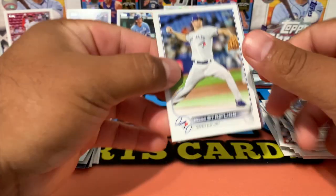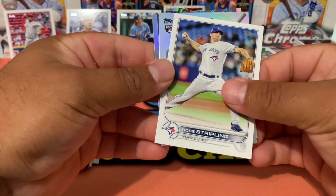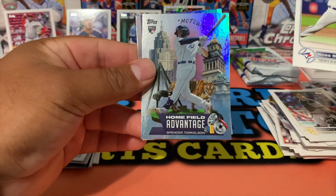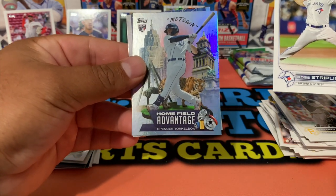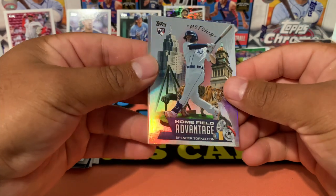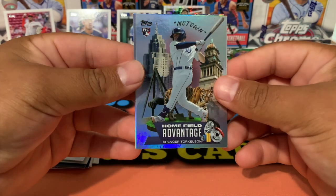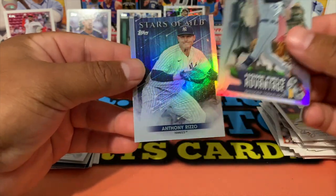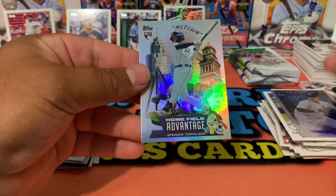Oh — another foil! Who's this? Spencer Torkelson! These are the Home Field Advantage cards — a Spencer Torkelson Home Field Advantage. This is nuts!